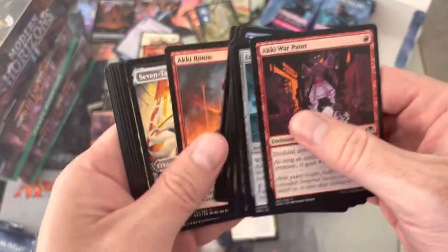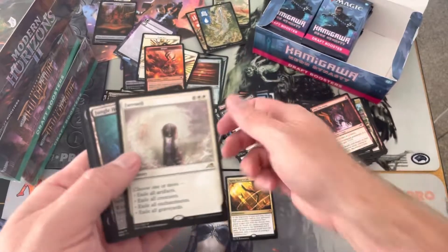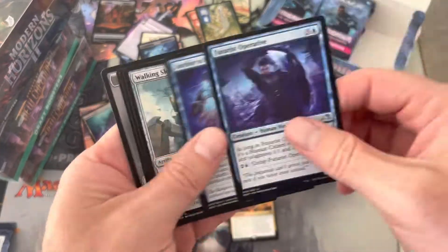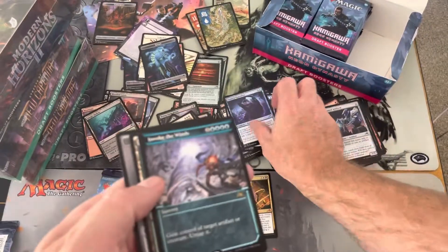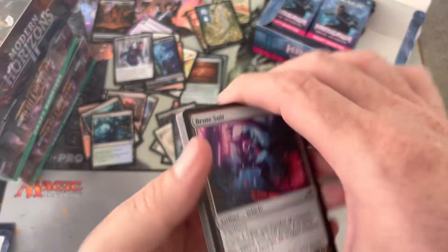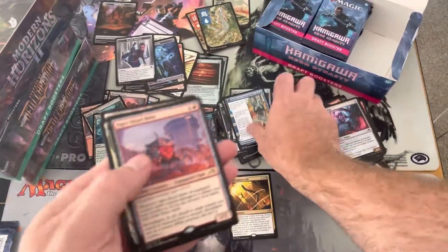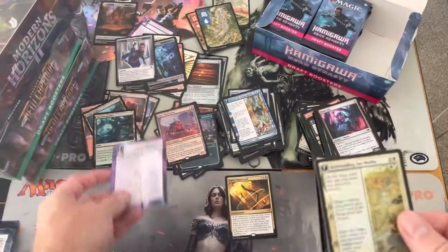So we could be on track for four mythics here with our current pace. Let's see how fate unfolds for us. Farewell — another solid pull. Invoke the Winds in the showcase — can control target artifact or creature, untap it. Not too shabby. Ogrehead Helm — yuck. And we got a foil saga there, Befriending the Moths, Sweetwater Cliff, and a little token.